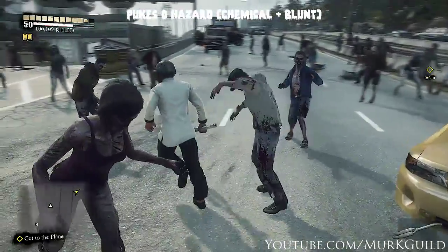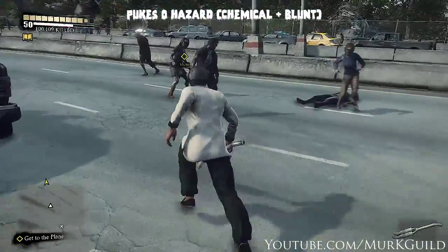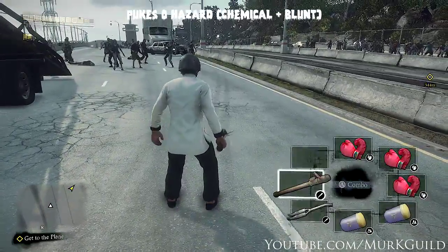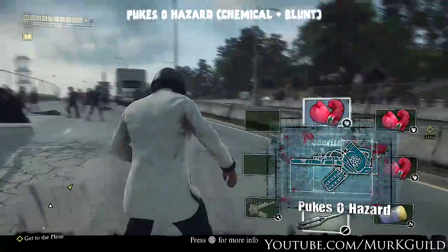For the Pukes of Hazard, there's nothing really to it — it's pretty easy. You just need chemicals and blunt objects. For chemicals I just use the queen bees because they're the easiest. There's so many zombies around and you'll find blunt objects all over the place, so this one's very easy as well.